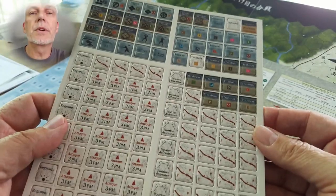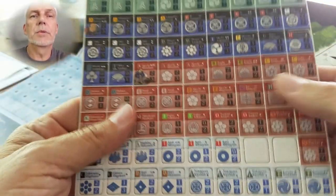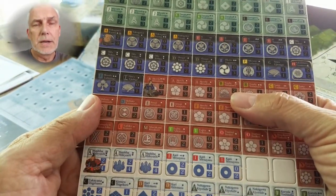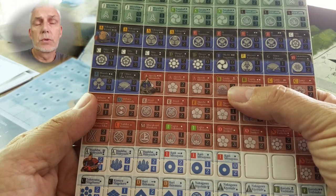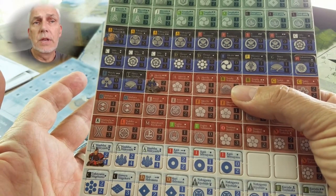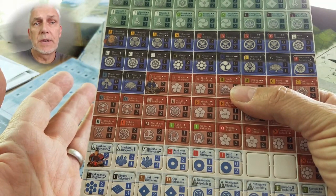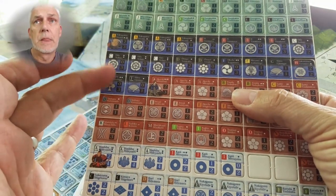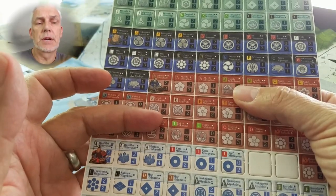Combat resolution is worth a minute of discussion because it's a fascinating piece of the game. Combat is resolved with two sets of dice — red and blue. You roll 2d6 for each column, and the net result is modified by DRMs that you add and subtract.